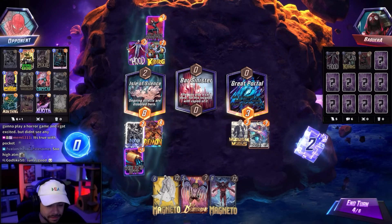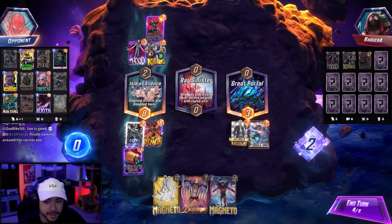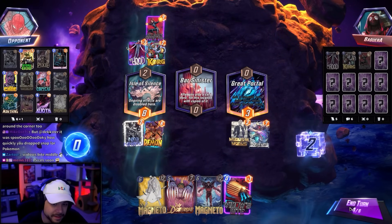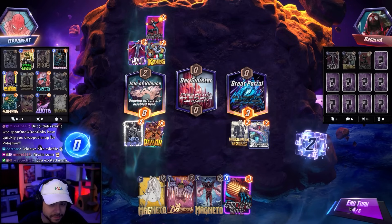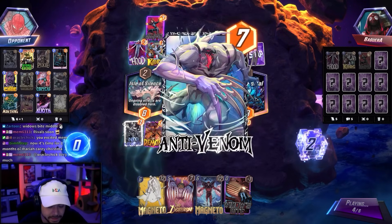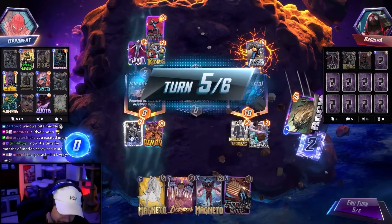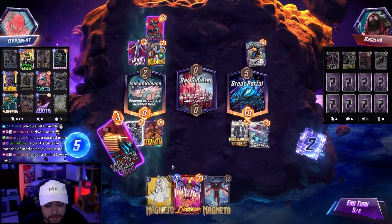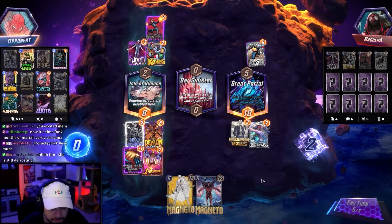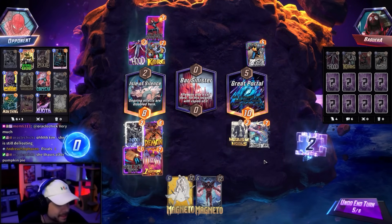Playing Death Strike left as a follow-up, but anticipating the opponent will play Misery. Deciding to hold and not telegraph the play. Turns out the opponent didn't play Misery there — the streamer was wrong. Now with priority, if they do Misery it's a bit embarrassing for them since their Black Widow won't be there.